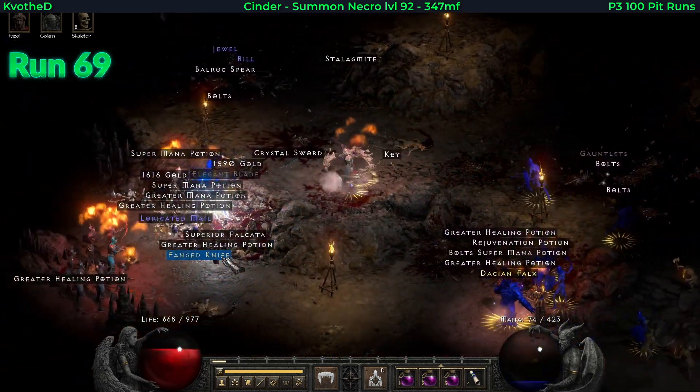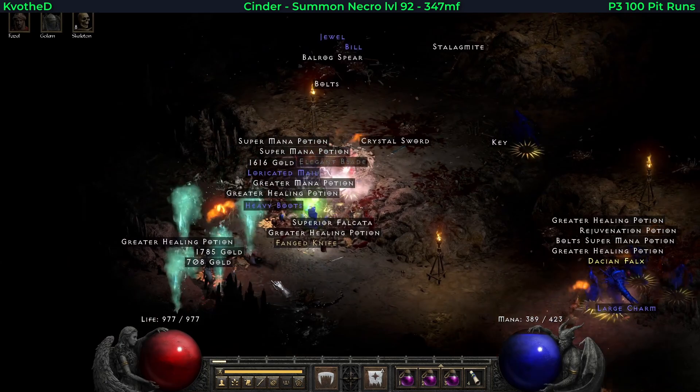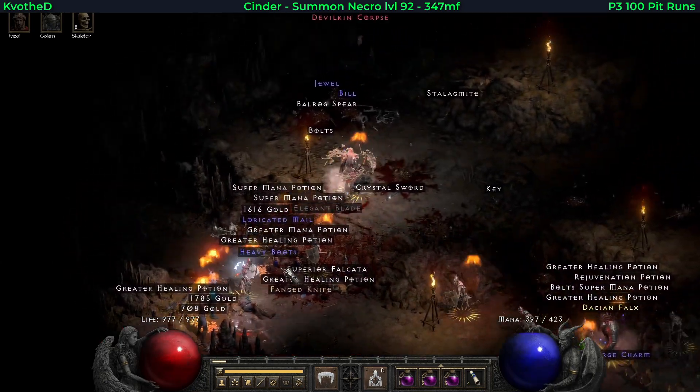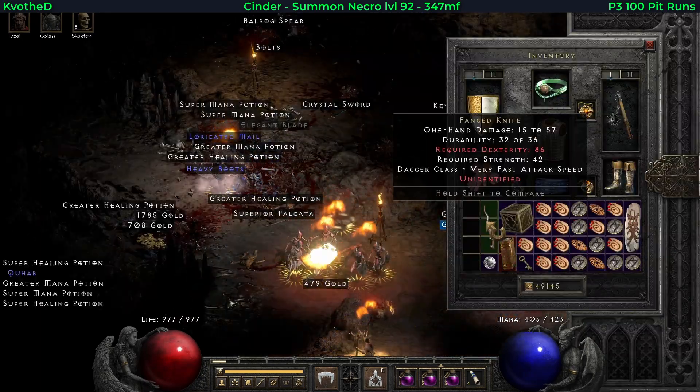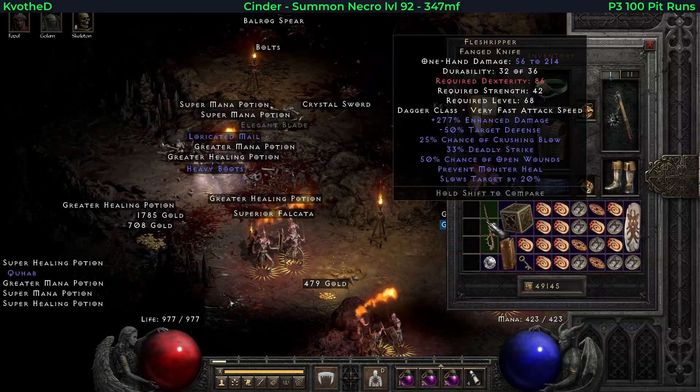On run 69 I get another unique from TC 84 that is quite useful for some uber action, especially on a budget. This is Fleshripper.